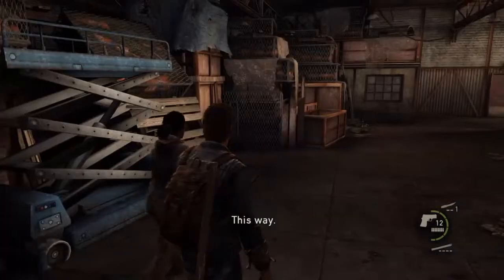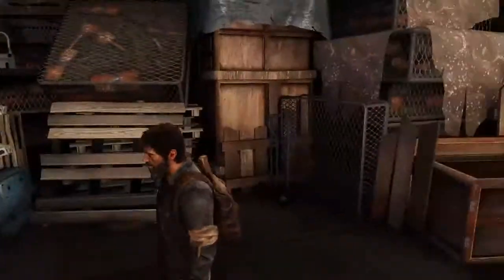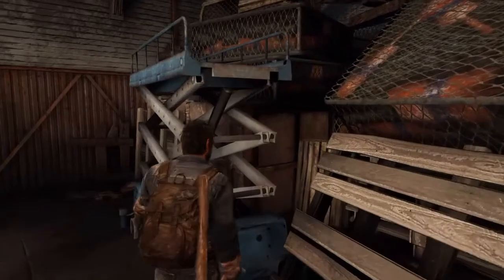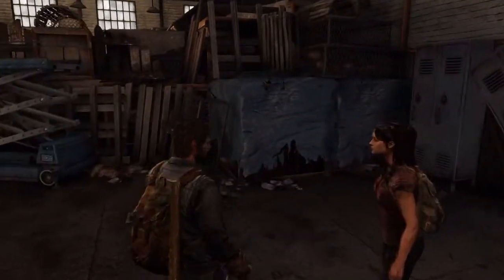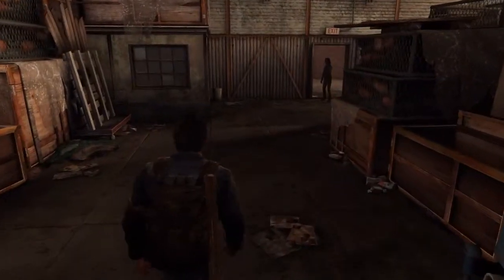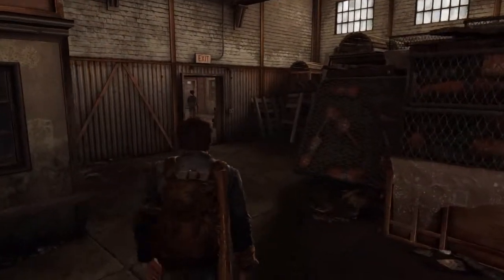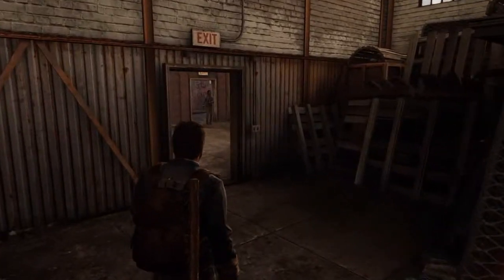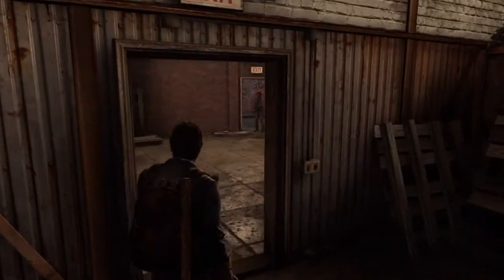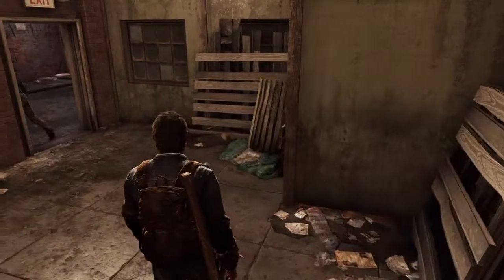Now wait a minute — if you open the door wouldn't that locker just fall over? Can I parkour up here? Maybe there's some ammo or something around here. There's bound to be something — maybe in this box? Nope. This place sucks, there's all this stuff and you can't find anything. What's in this room? I'm not even gonna try that.